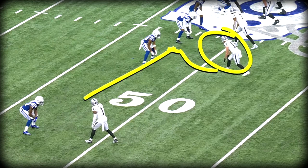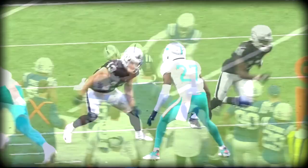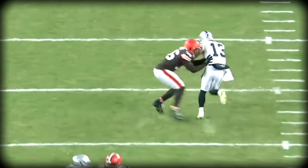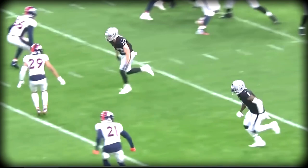He's going to go up on an option route and break outside. Kenny Moore has to play his leverage. You notice Kenny Moore stayed inside first, jumped inside to make sure Renfro didn't go that way. Renfro does a great job — see the hesitation again, finding the hole between the lines. He's so effective with those extra moves.